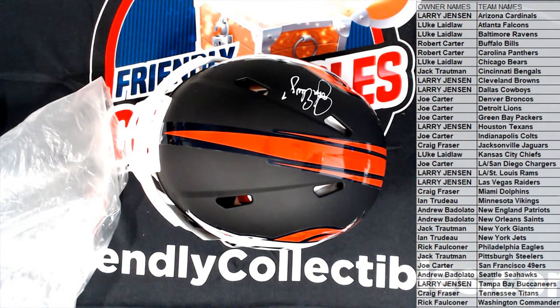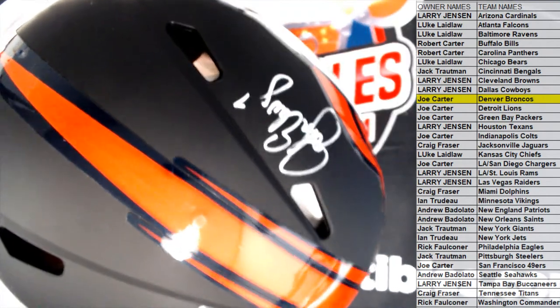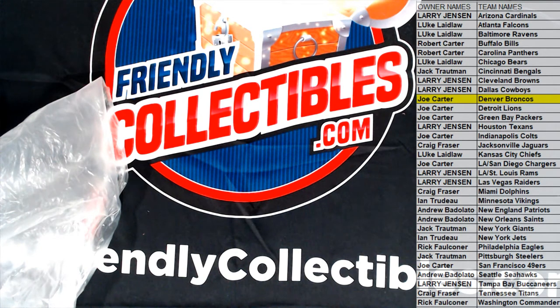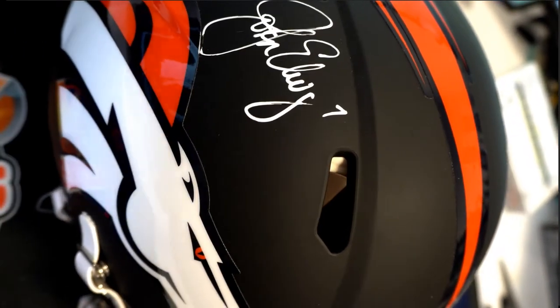All right, let's see who's got the Broncos over there. That's John Elway, by the way, guys — if you can catch that, it's John Elway. And that's Joe — Joe C! So Joe C, you got a nice John Elway Broncos NFL authentic helmet. You can see it right there, got the nice white ink on it. Slide it over here — you can see it on the other camera too. There we go. Very cool.